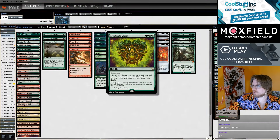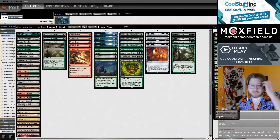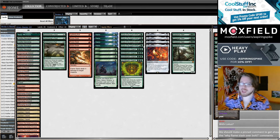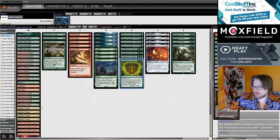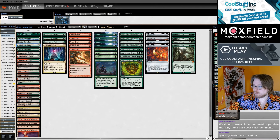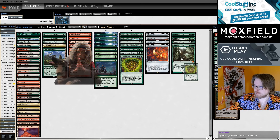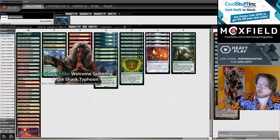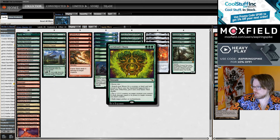For this card to be good, you want it to be both a very good ramp spell and also a payoff when you have a lot of mana. It also gets to incidentally be a flexible removal spell. In this deck, you can grab either Castle Garenbrig or Sunken Citadel to get a double land to play Primeval Titan consistently on turn 4. Or if you already have a turn 4 Primeval Titan, you can just put Primeval Titan into your hand. You can also grab Dryad or Valakut — lots of good modes on the search mode.